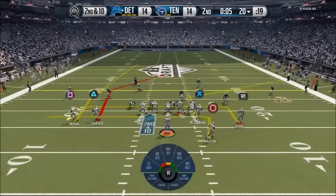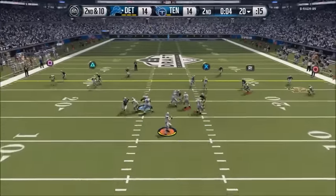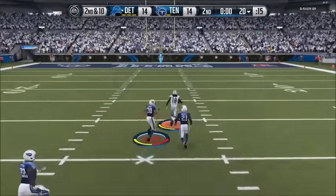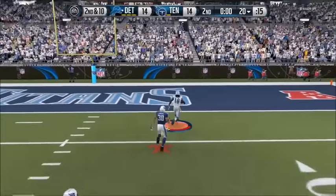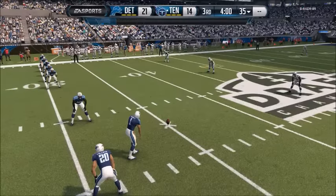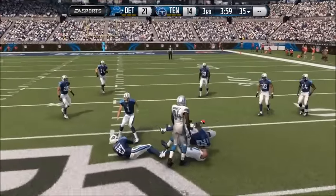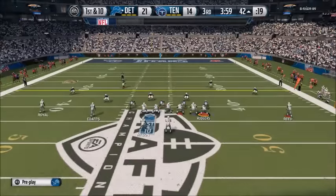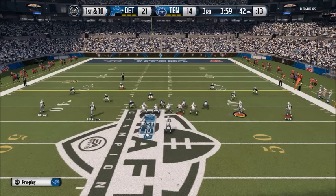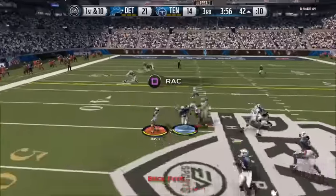With five seconds left I have time for one more play, so I just send everyone deep. Sammy Coates comes up big over the middle — he's just quick enough to outrun the defenders and get into the end zone. If it was ten more yards he would have been caught. I wanted to ask you guys: do you think onside kicks should be obvious to both teams? Because if you can see it coming it's really easy to defend, and it takes the point out of having an onside kick.